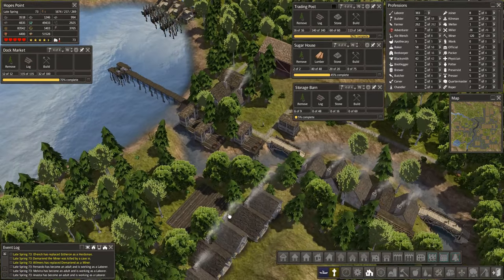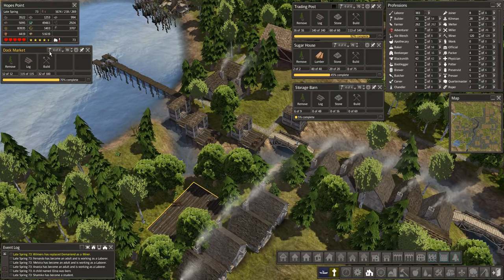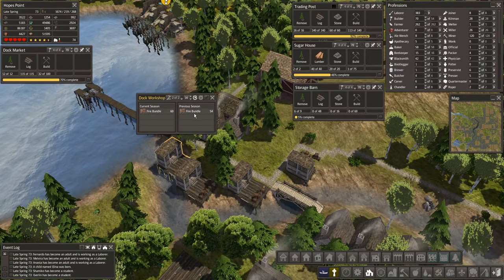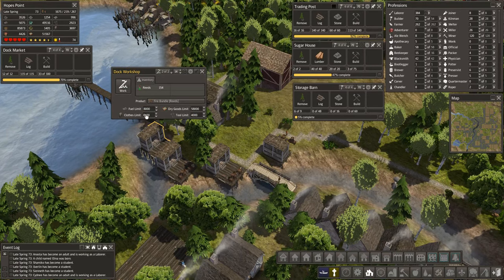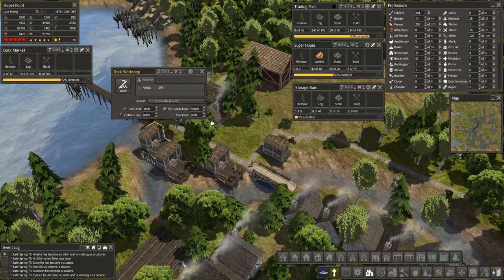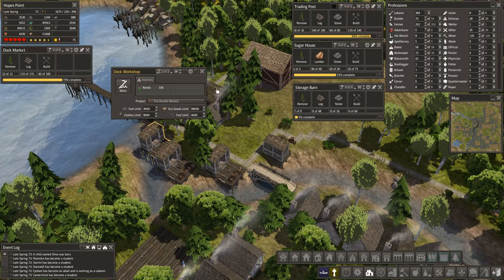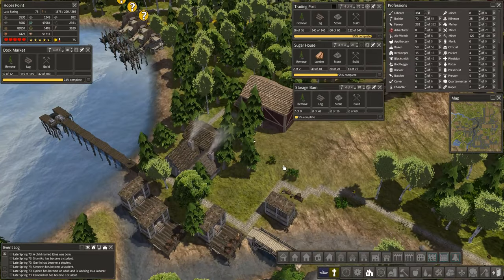Still building over here, doing the homes. The dock market is going to need to get filled up pretty quick. 54 bundles - much better than nothing. Our limit's 8,000. Fuel and clothing are right there, tool limits at 4k. Dried goods is at 58 - we need that much higher because we're at 51,000 right now.